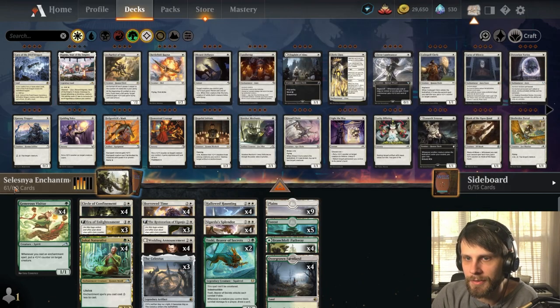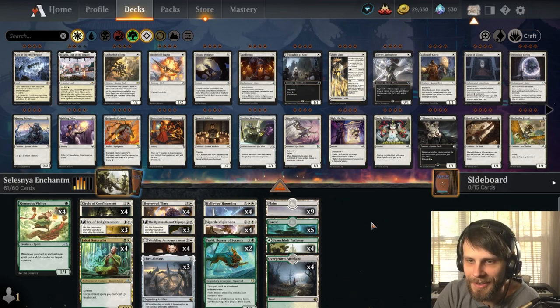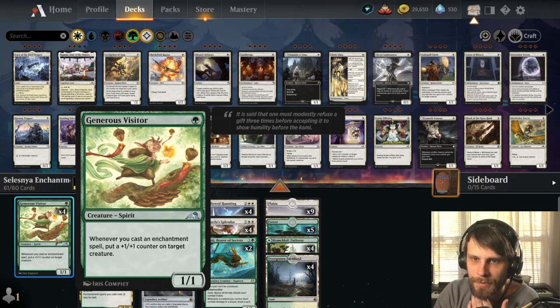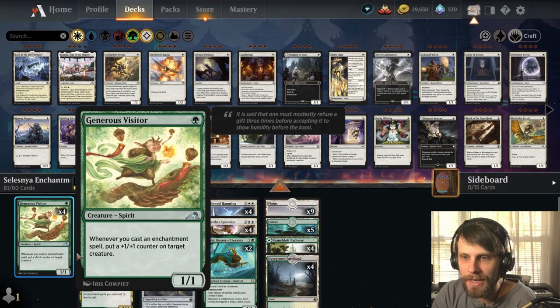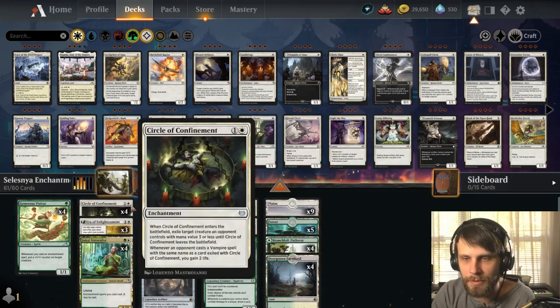First thing you'll notice — it does have 61 cards, as is the trademark of MTG Arena Original Decks. This is built around enchantments. We've got the Generous Visitor as the one-drop; it's a great way to build counters on any of your creatures over time. It can actually go on Toeski, the Naturalist, anything — which is really, really cool.